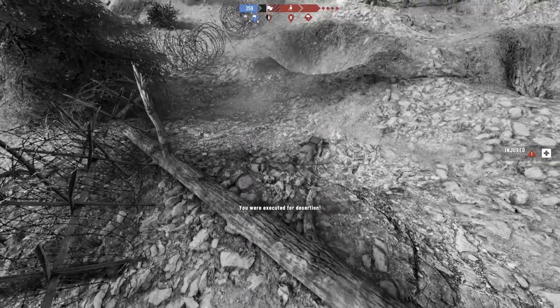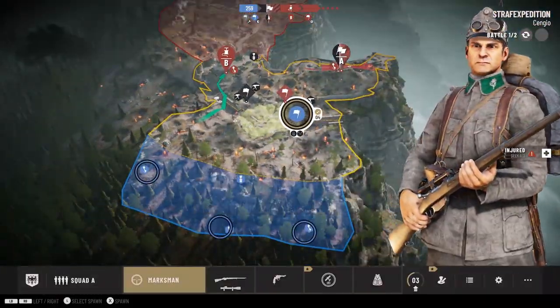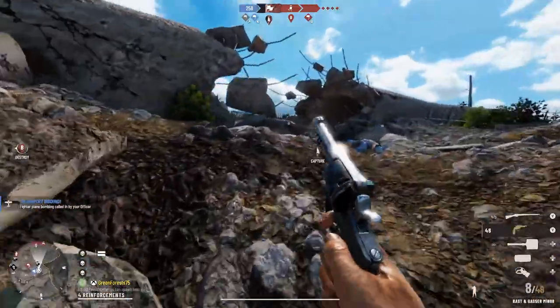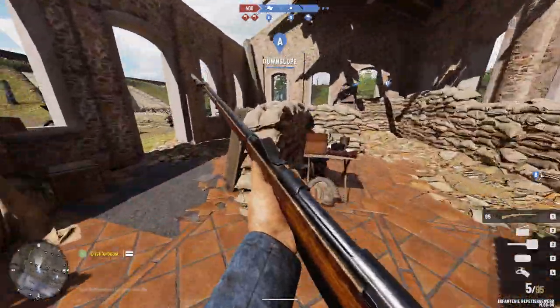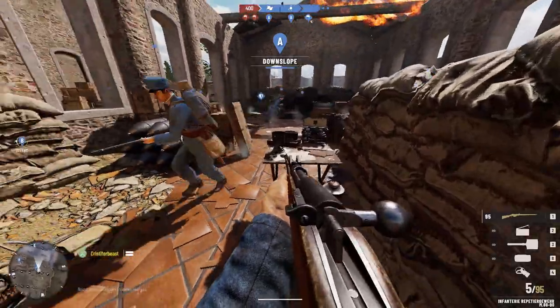Once you've spawned in as the class of your choice, it's time to start trying to win. In Isonzo, you will either play as the defensive team or the offensive team. Their names are self-explanatory, but what exactly are they defending or capturing? Well, there are two different types of objectives. The first is the normal capture objective — simply have your team outnumber the enemy on the objective and you will begin to take it, like any other capture game mode in gaming.